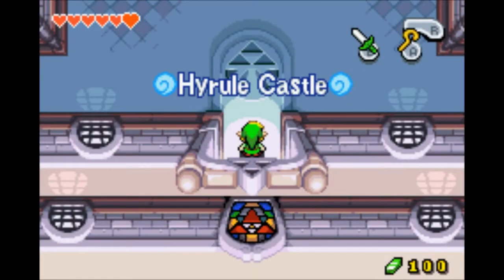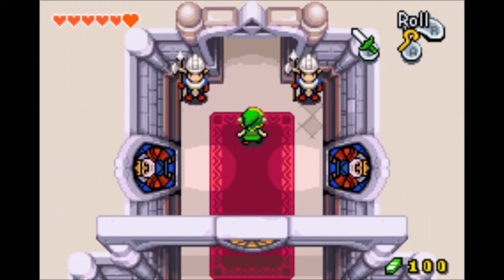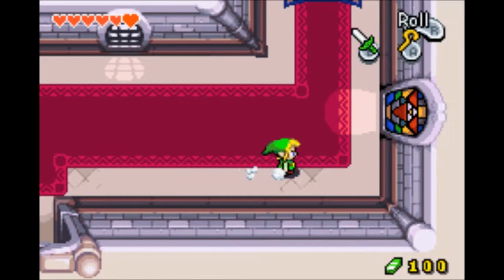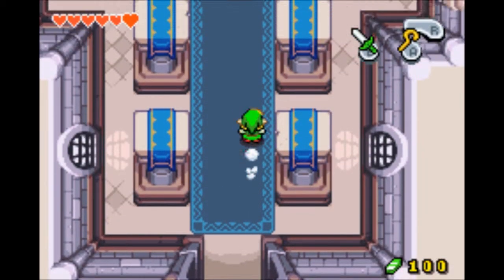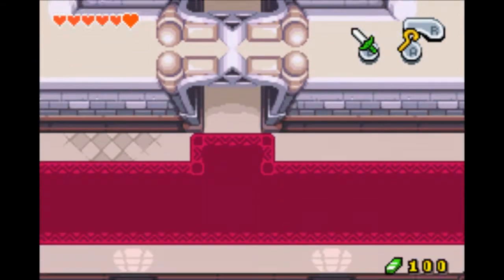We're not going to meet the King. We need to go to the Sanctuary, which should be in the castle somewhere. This is the king's chamber, which we are not going to talk to, like I said.